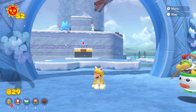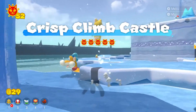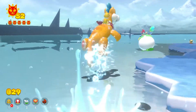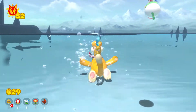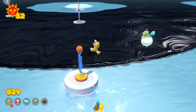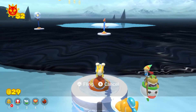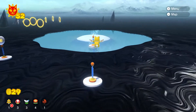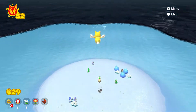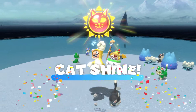Next up is Toad Brigade Cuddly Cast Away. I would recommend going to Crisp Climb Castle and hopping on Cat Plussy. Go to the back of the castle, and over here you'll see some of the little flingy pole things. Just fling your way over to the next flingy pole — climb it, hold back, and fling. Do this a couple more times, and you'll land right next to Green Captain Toad, who will give you Toad Brigade Cuddly Cast Away.